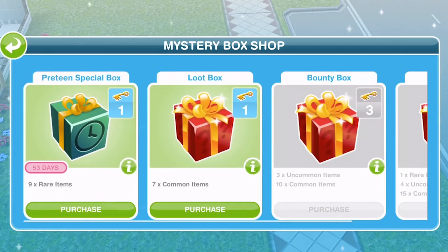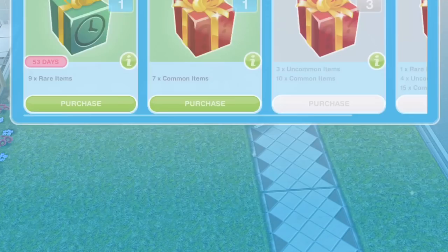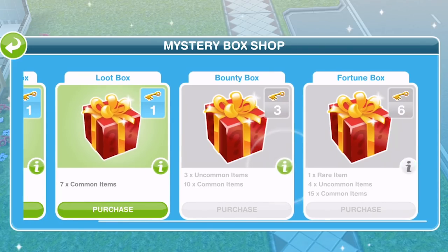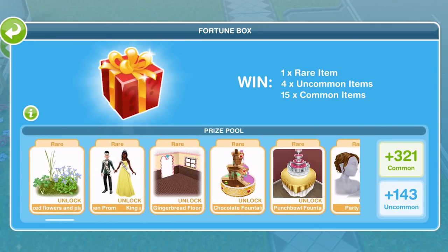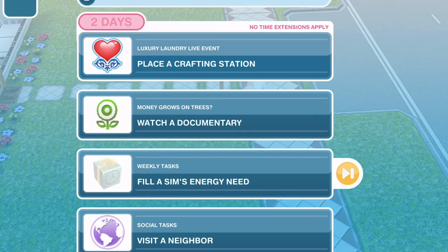Here is our weekly goal — you can see we have five days and three hours remaining. You've got a set of goals to do throughout the week. You get simoleons for completing 25%, simoleons for 50%, LPs for 75%, and a key at 100%. With the key you can open boxes and get some pretty cool items — different amazing unlocks. Definitely do the weekly tasks.